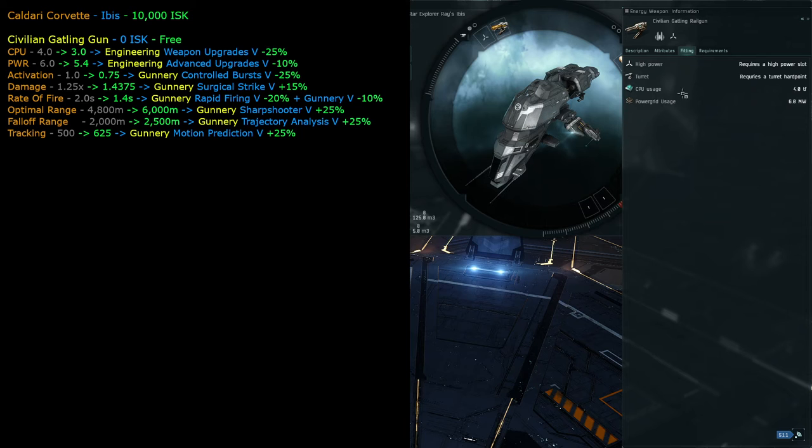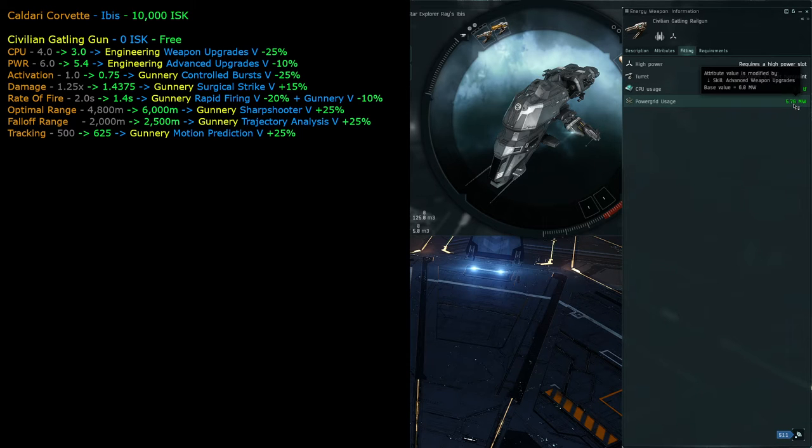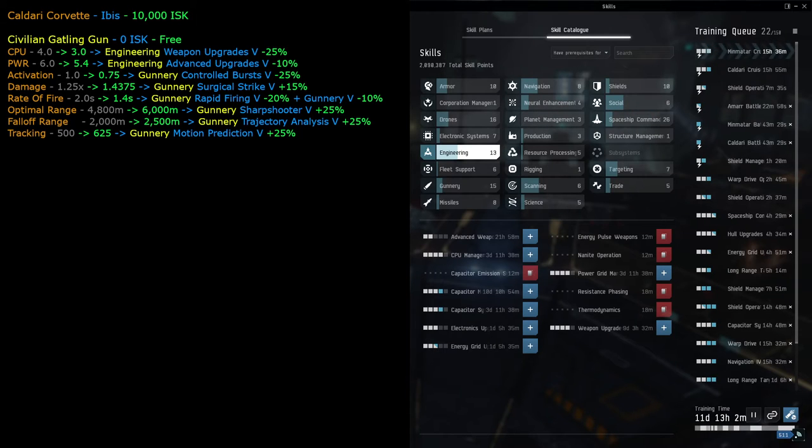Looking at the fitting requirements: CPU usage is 4 and power grid usage is 6 for the base stats. When equipped on ship with our skills it becomes 3.2 CPU and 5.76 power grid. The skill that improves CPU usage is weapon upgrades - we can see this in the engineering tab of the skill tree.